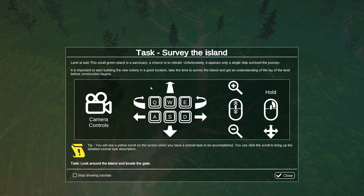Land at last. This small green island is a sanctuary, a chance to rebuild. Unfortunately it appears only a single ship survived the journey. It is important to start building the new colony in a good location — take the time to survey the island and get an understanding of the lay of the land before construction begins.